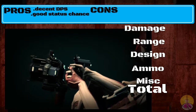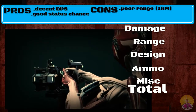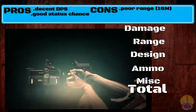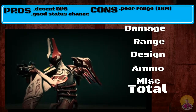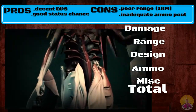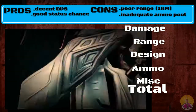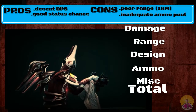The cons — the most glaring one: it's incredibly short range at only 16 meters. That's bad. The ammo reserves are not great either, with only 400 ammo in total. With the high DPS, those ammo reserves don't last too terribly long.